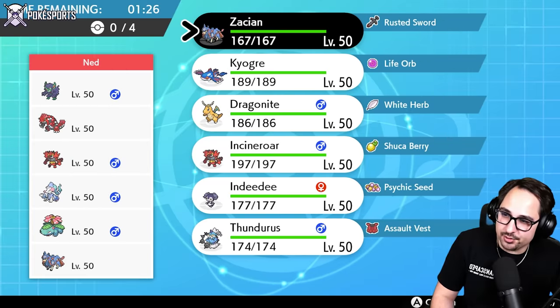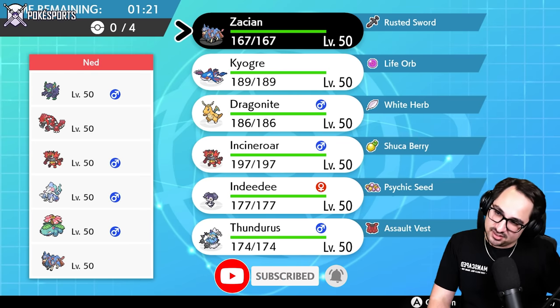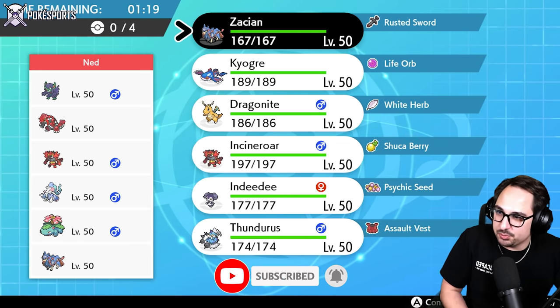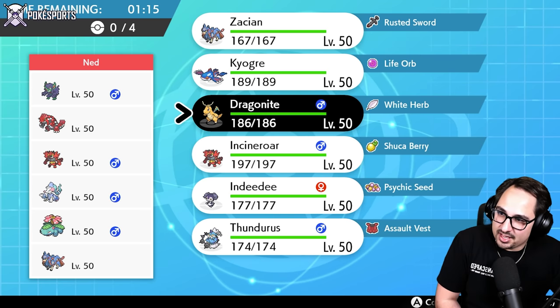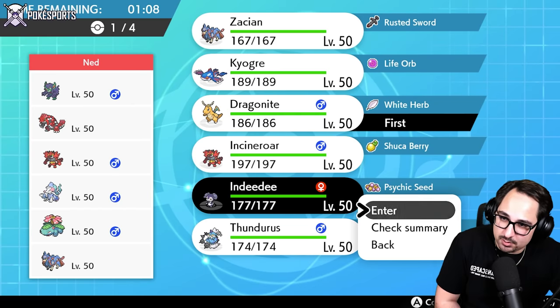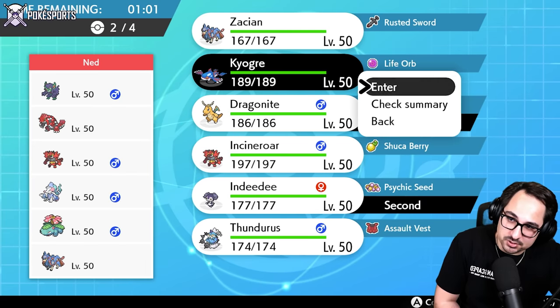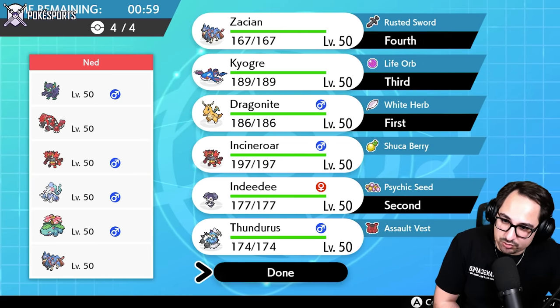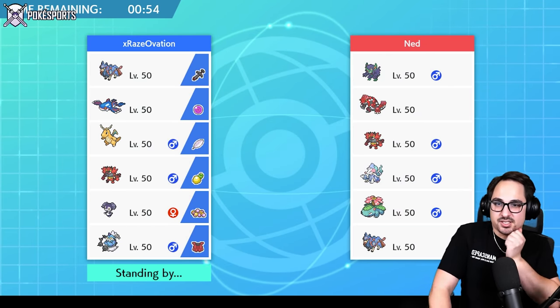That's a Primarina — just a Sun Team with Zacian and Primarina on it. That's interesting. I don't have a lot of speed control, but I think I'm going to Dragonite and Dragon Dance lead. I'm going to try to get going here with Dragonite. We'll bring our restricted duo in the back, which should be able to deal with the rest of the team.